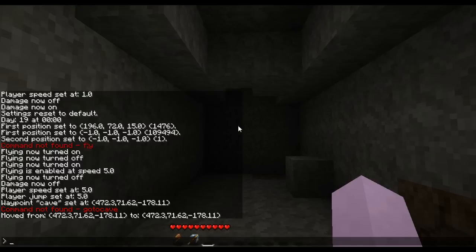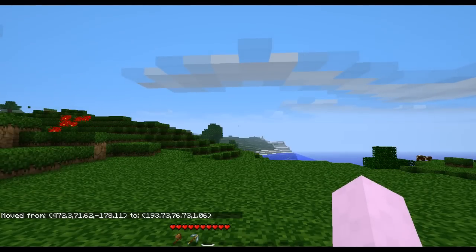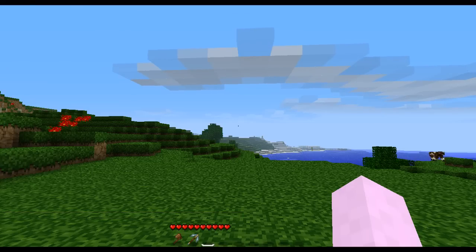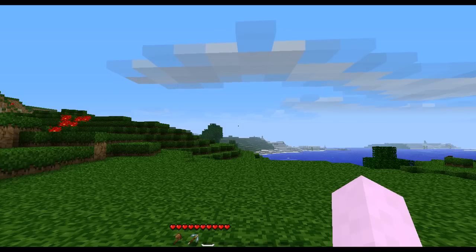That place where I just was I called hut, so I'll go to there. Boom — and I've teleported myself back to where I was, back in my hut area. You're probably wondering why there's no hut — well, we're going to build one as part of this tutorial with some awesome world editing. The other thing you might want to do to see what points you have is type slash list waypoints, and that will show you all the locations you've already labeled.